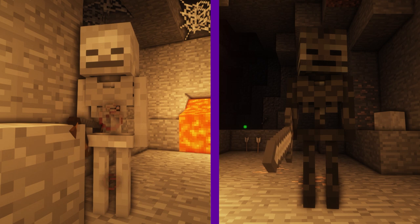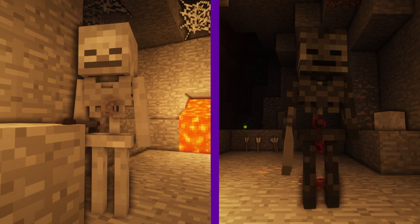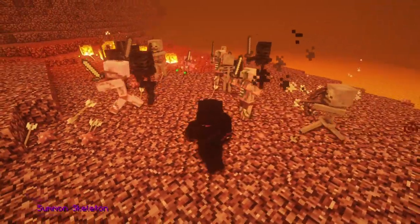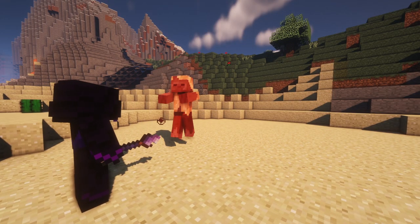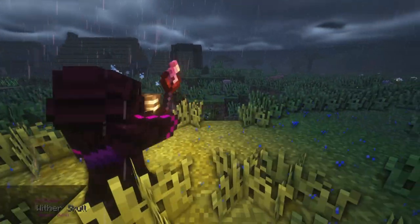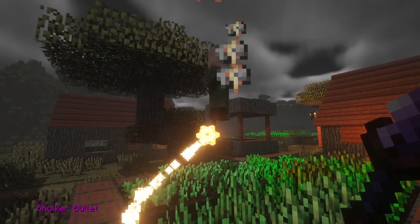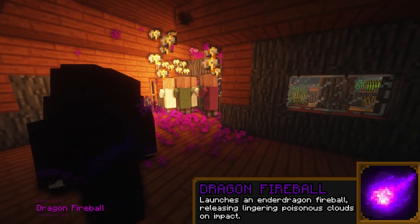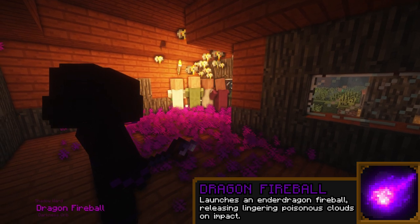A means to bolster a necromancer's forces is to summon skeleton and wither skeleton minions — capable entities that can be devastating to even groups of enemies. Their summoning spells can be used further, going as far as summoning abilities from more powerful creatures: fire a Shulker Bullet to seek out and levitate targets, or mimic the mighty Ender Dragon by firing your own Dragon Ball to burn enemies caught in its breath.